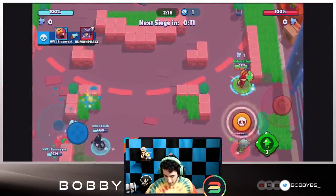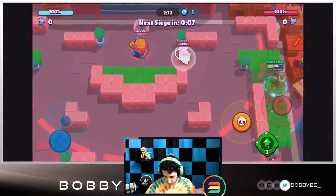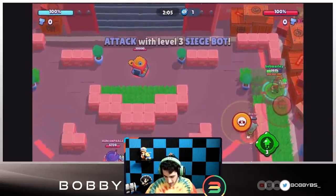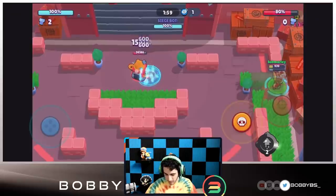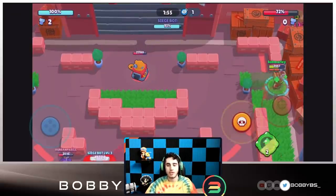We're getting followed unfortunately, so hopefully they just forget about us. I'm going to wait until I have 3k HP, and now what I'm going to do is take three shots over here and then just jump. You guys can see I did 26% to the Ike and I didn't go down.